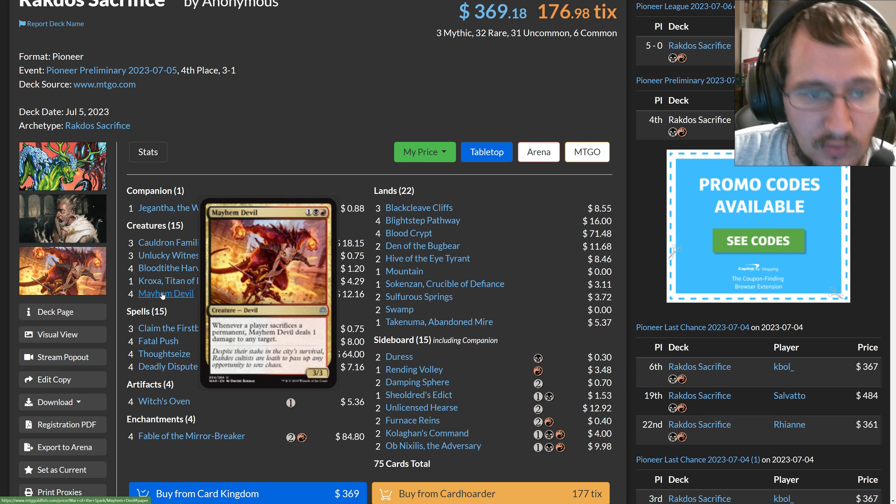We're playing Cat-Oven in this deck. Witch's Oven lets you tap and sacrifice a creature to make a Food token — two Foods if the creature's toughness is four or greater. Cauldron Familiar, when it enters the battlefield, drains each opponent for one life, and you can sacrifice a Food to return it from your graveyard. You can loop the cat: sacrifice it to the oven, make a Food, then sacrifice the Food to bring it back, block, and prevent damage along the way.